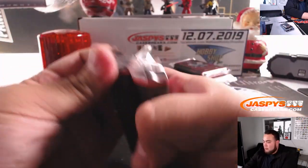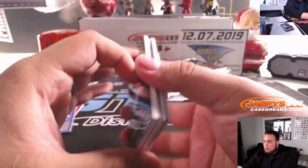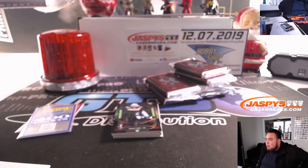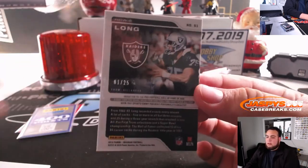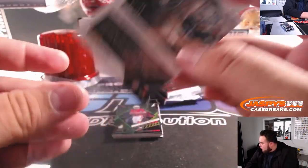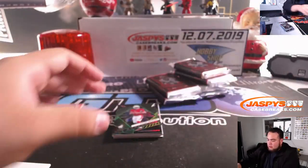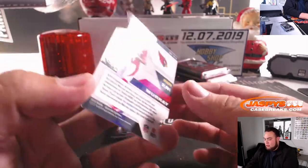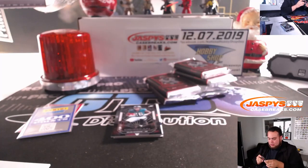Alright guys, I think we're almost halfway through the break. We got Howie Long, 1 out of 25, Oakland Raiders, spot 1, that's going to Charles. Ooh, what is this — a little die cut, Kyler Murray Supernova, 21 out of 25, spot 1, that's going to Charles.